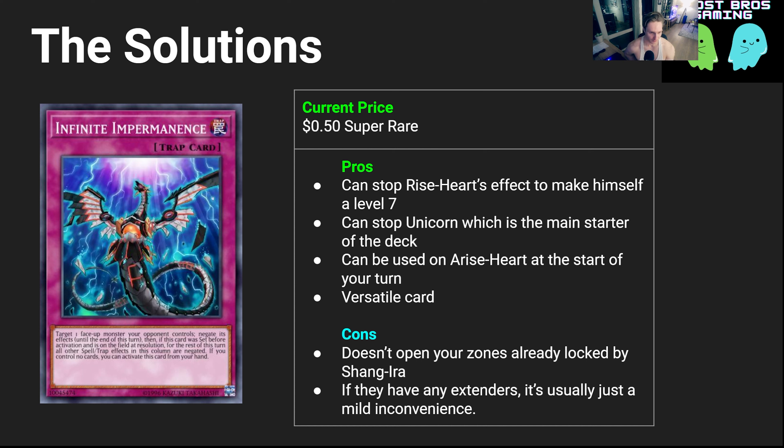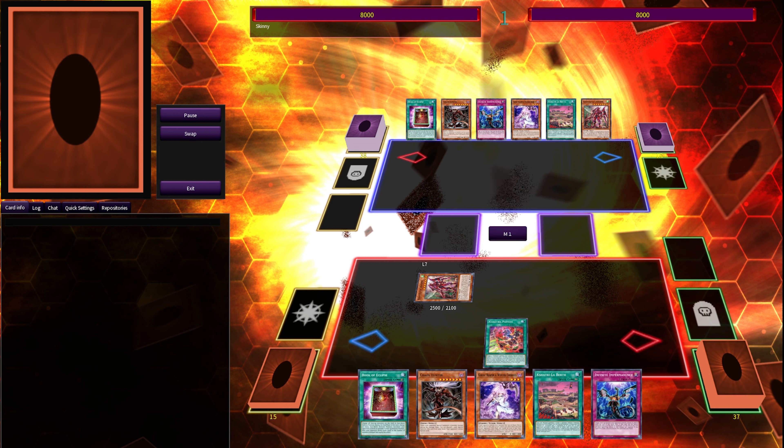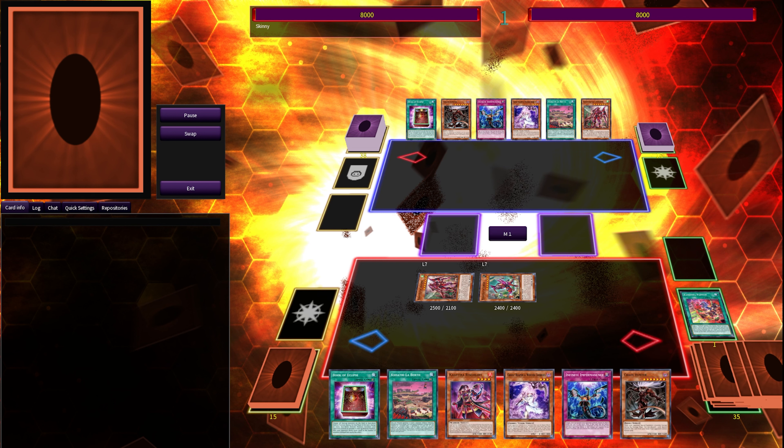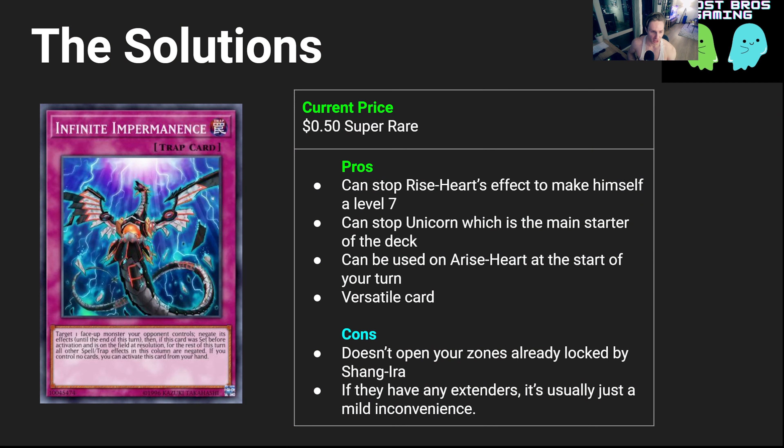Infinite Impermanence is a generally versatile card you probably already have in your deck. It can be very useful — you can stop Unicorn, which is the main starter of the deck, or stop Arise Heart so they don't get to banish Big Bang and it becomes a level four instead of level seven. It can also be used on Arise Heart at the start of your turn so cards aren't being banished during your plays. The downside is it doesn't open the zones locked by Shang Yi Ra — that effect is already activated and resolved, so negating it won't open your zones back up. And if they have extenders, it's not really going to do anything.